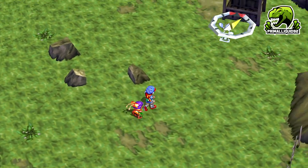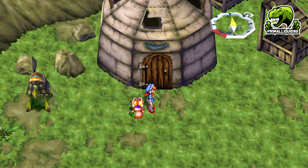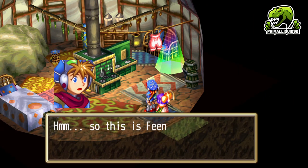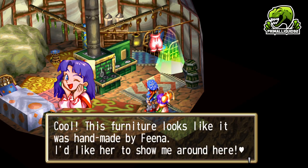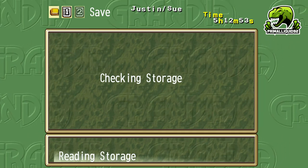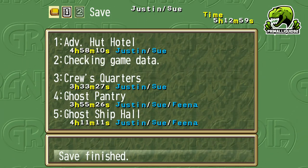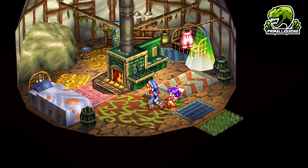Let's go to Fina's house. This area is super easy to get turned around in, so I'd always say just follow the compass. There's nothing outside of Fina's house, and on the inside there's just the save points. This is Fina's house — it looks like it was handmade by Fina. First things first we're going to use the recovery point and we're going to save. It's a JRPG — you've always got to save.